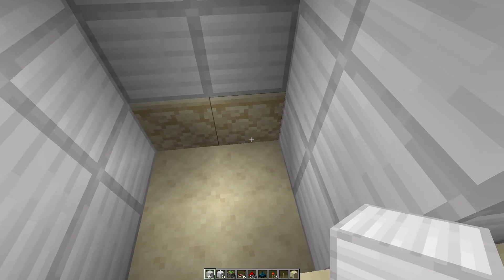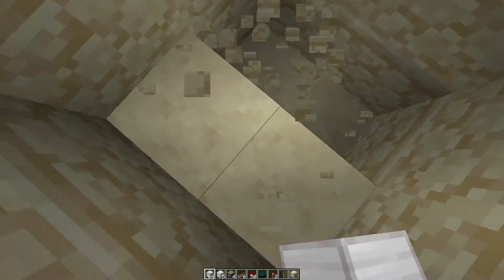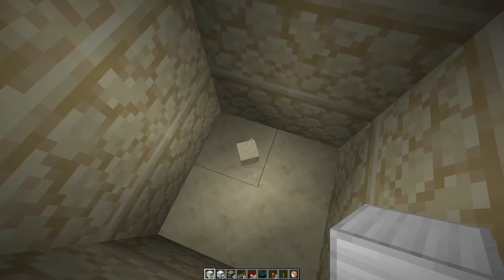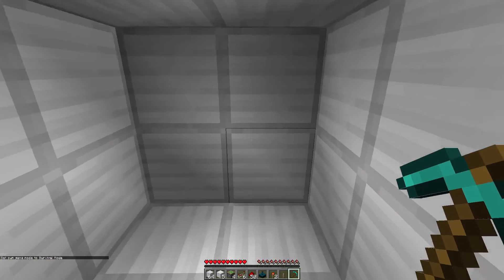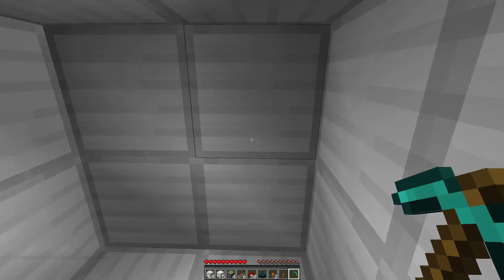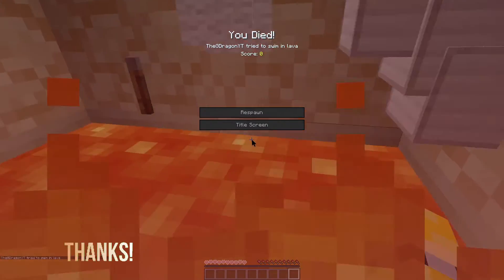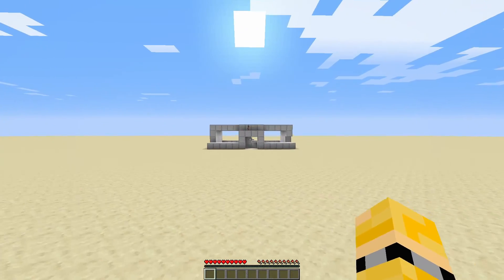We have one more bit to finish. Underneath here, you can put whatever you want — feel free to do whatever you want. I'm going to go for lava because it's quick and easy. Let's test if this works — the Skulk sensor is armed. Break. Break. Down I go, into lava, no escape. Boom, I'm dead. Okay, so that seemed to have worked — I died in lava.